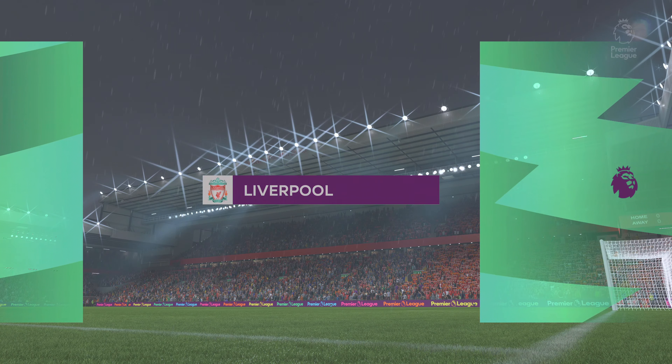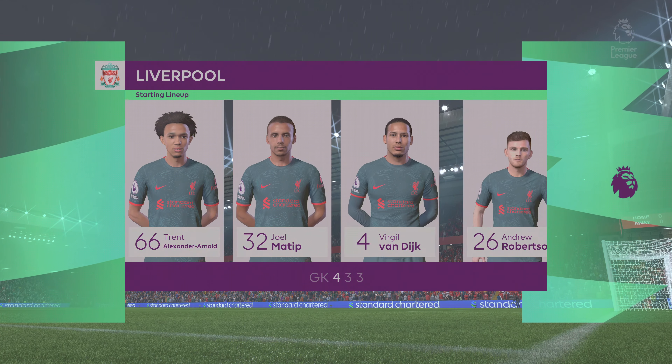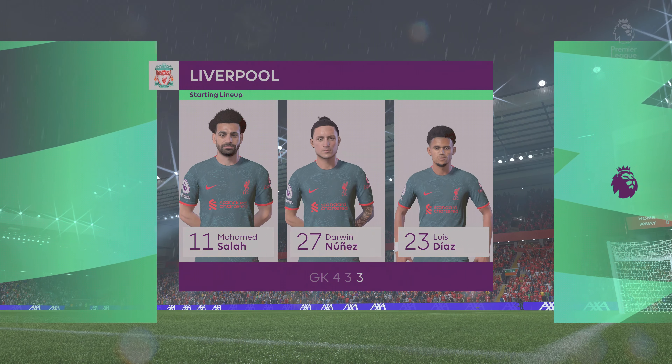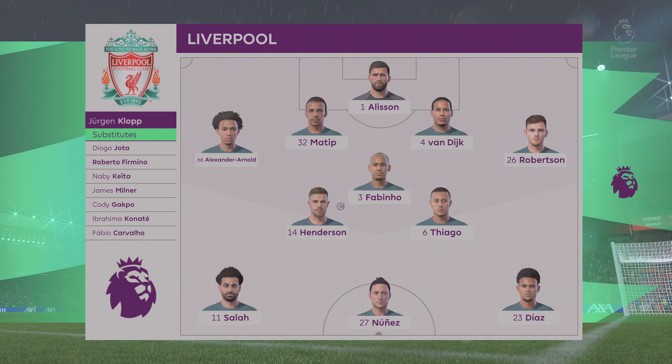And this is how Liverpool will line up. Alisson gets the nod in goal. Trent Alexander-Arnold starts with Andrew Robertson in the wide defensive areas. Jordan Henderson starts alongside Fabinho in the centre of midfield. And in this tactical setup they have just the one player in attack.